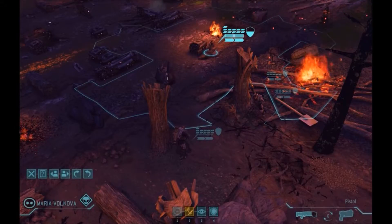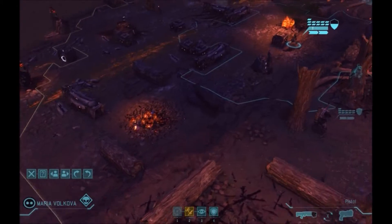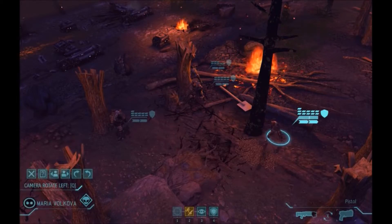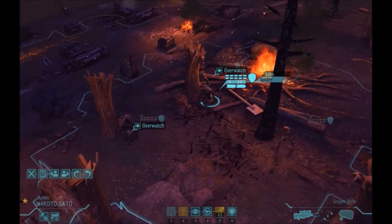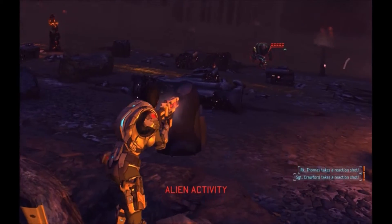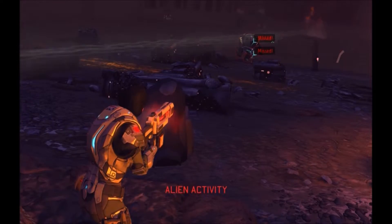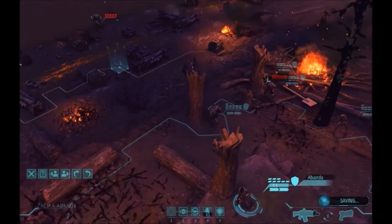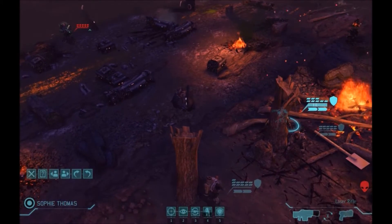I'm gonna play it safe and call the two soldiers in partial cover back. Mutons have a fairly high accuracy, so it's not something I want to risk. I'll put him over here - I don't think the Mutons saw the rest of my squad, so hopefully if I put them in overwatch I should be able to lure them into an ambush. Just a shame my soldiers can't hit the aliens.